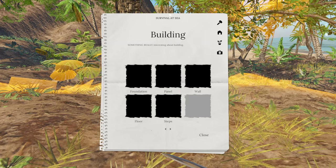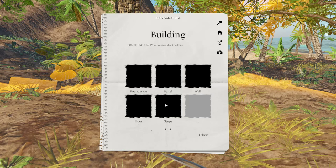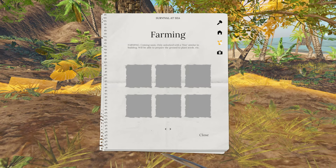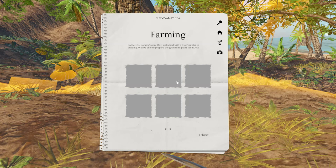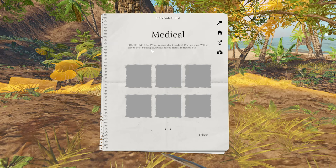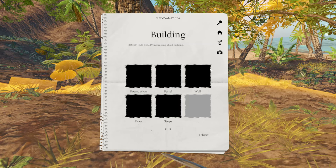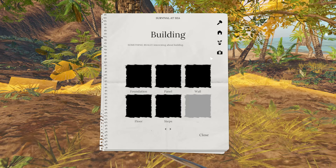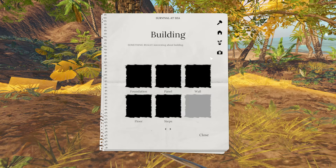We've got crafting, then building — foundations, panels, walls, floors and steps — which I think is still the first implementation of the new building system. Farming is coming soon, only unlocked with a hoe. Medical is also coming soon and looks really interesting — we'll be able to craft bandages, splints, salves, and herbal remedies. So there should be a lot happening in the crafting side of the game very soon, which is great to see. Crafting is obviously a key part of the gameplay mechanics, and I'd also like to see them flesh out the survival challenges that can be mitigated through these expanded crafting options.